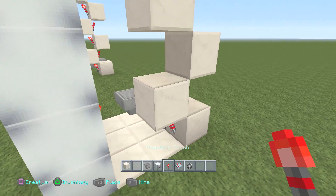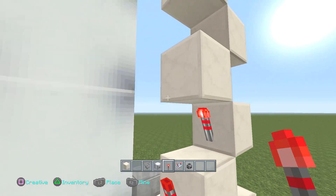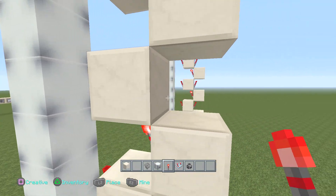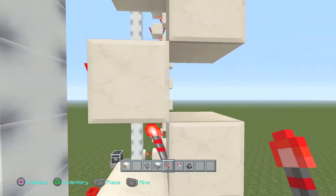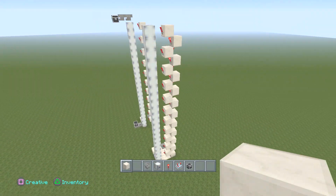At this point you're going to place your torches in this pattern all the way up to the top. Make sure you place them behind and in front of those blocks, creating this kind of format until you hit the end or the top of this design.